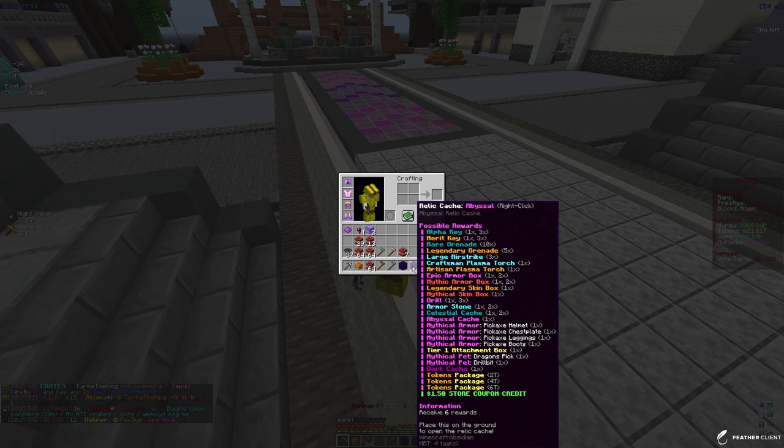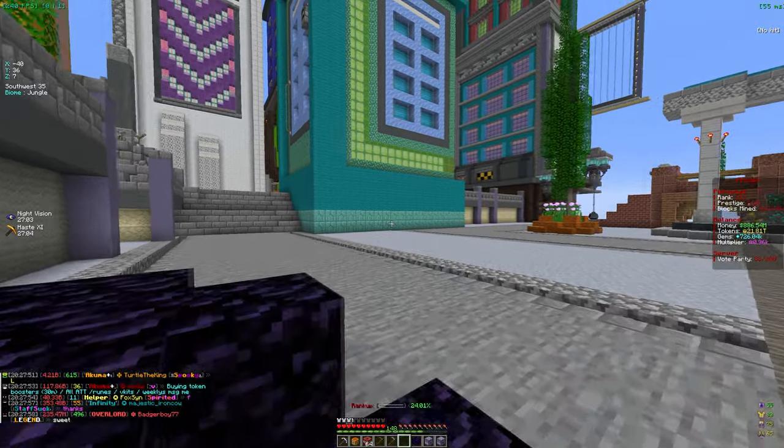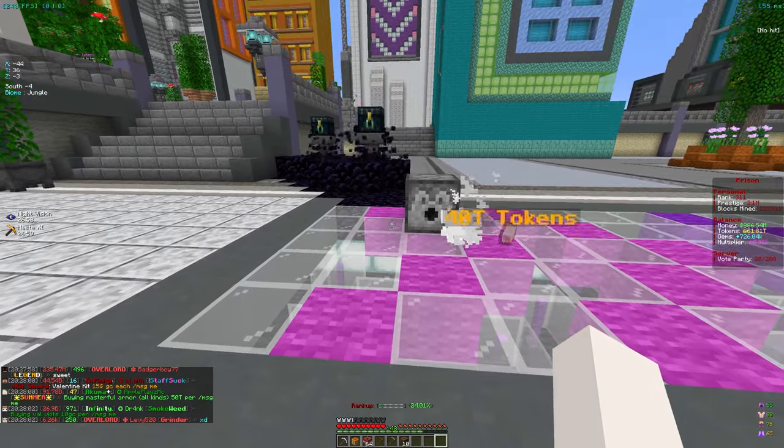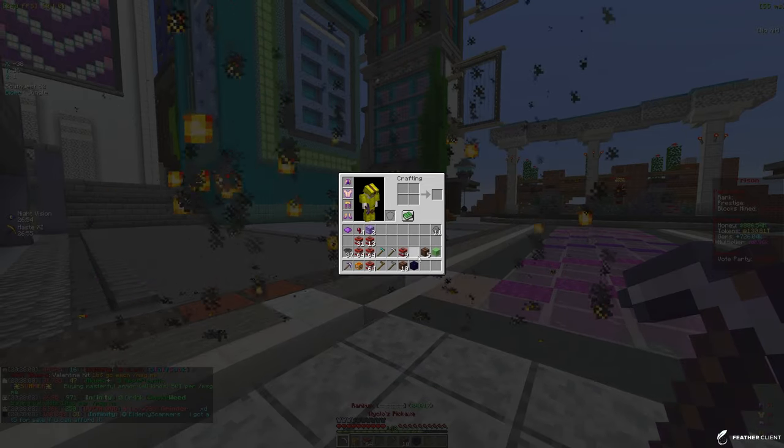We have some caches and some vaults to open up. Let's start off with the celestial and the abyssal, then we have a gold and silver vault. Hopefully we get some tokens — yes, we're at about 126 tokens, which we'll take.